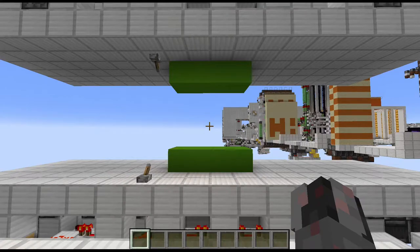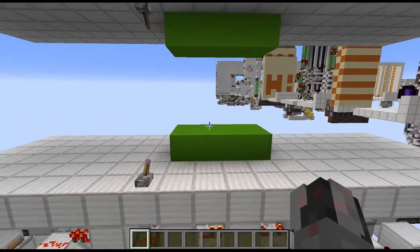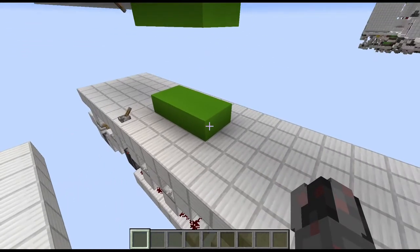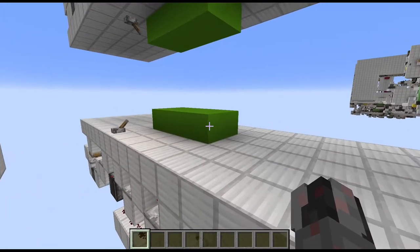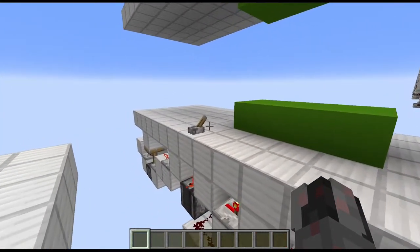Hello everybody, my name is Walter and today I want to show you how you can build a very simple 2x4 pop-up block swapper for the floor and for the ceiling. So what they do is pretty straightforward — we have those 2x4 groups of blocks which are either popped out of the floor or the ceiling, and a lever.